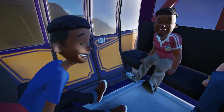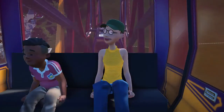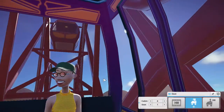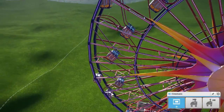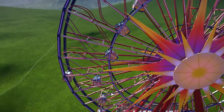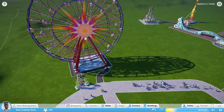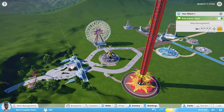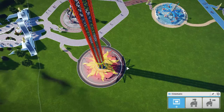These kids are liking it though. They don't even have any seat belts on. Wow, that is awesome. There is the — what was this one called again? That's the star wheel. Let's go ahead and ride the other one, the Sun Flare. Are we about to go up? Maybe. Hopefully.